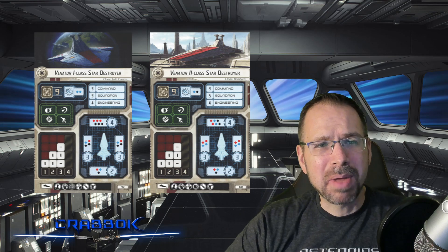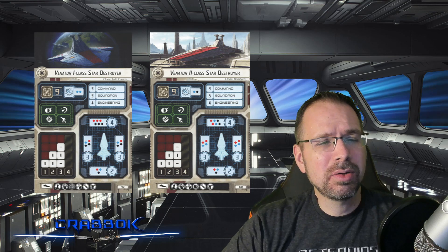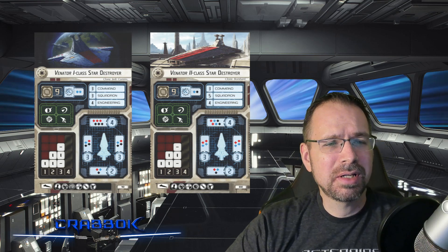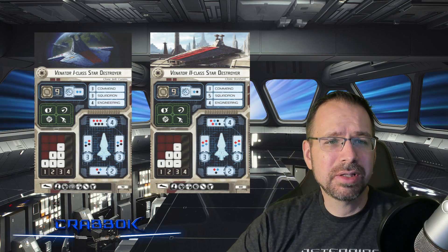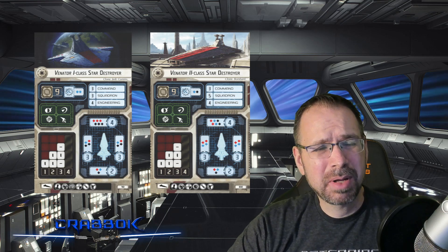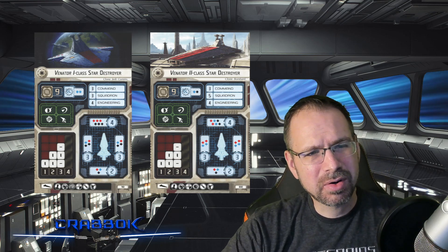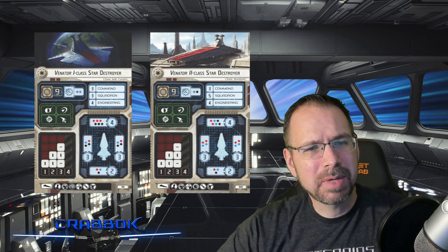It's probably best at about speed 2. It has a single brace, a single redirect, a contain, and the lovely salvo. The different variants cost 90 or 100 points. It's a three-command ship with four engineering. The squadron value is going to be a little different between variants, which we'll talk about more. In a lot of ways, the ship is sort of a mix between an Imperial Star Destroyer and a Victory Star Destroyer, but not really with the same capabilities of either.